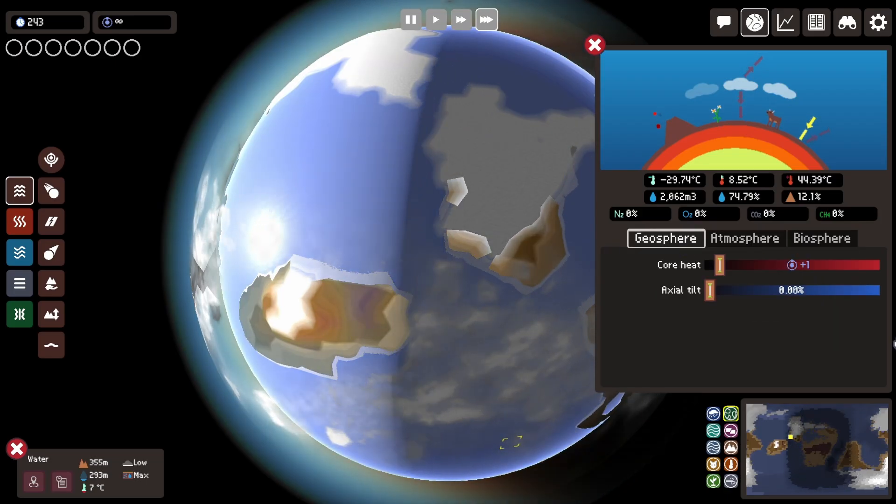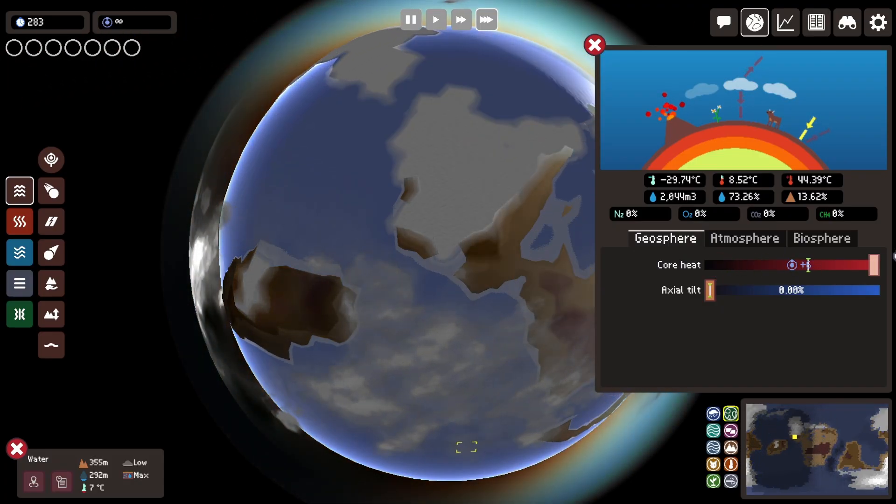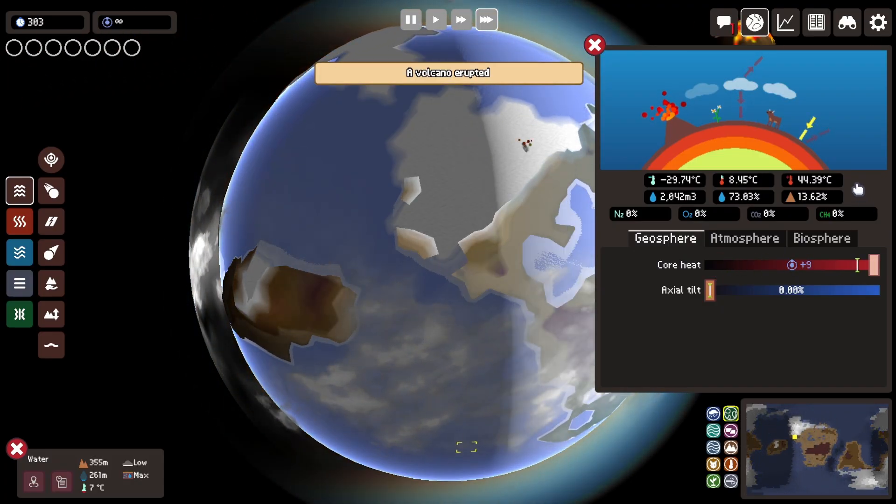Once the star system is created, I recommend picking a planet that looks feasible for life, and here we're going to start with configuring the planet.